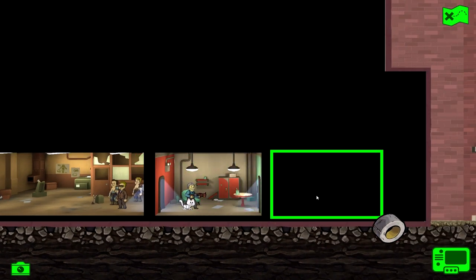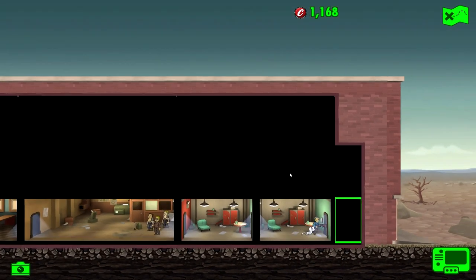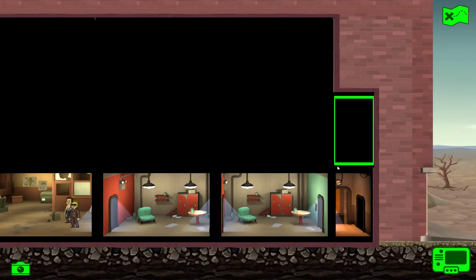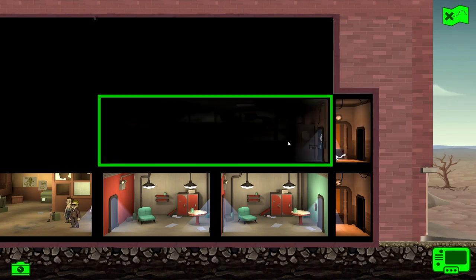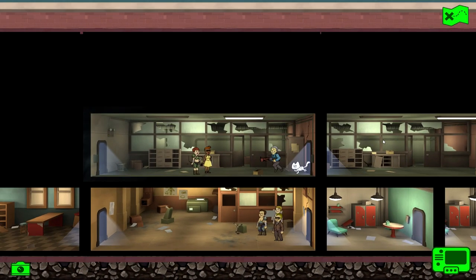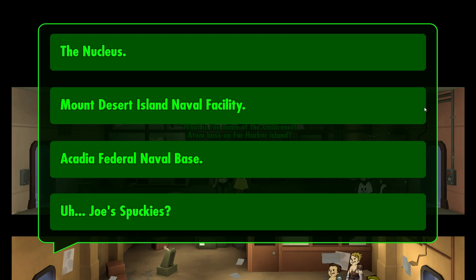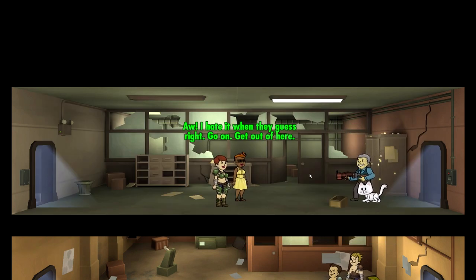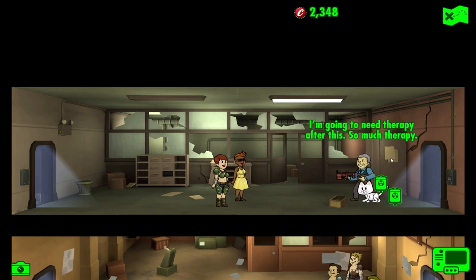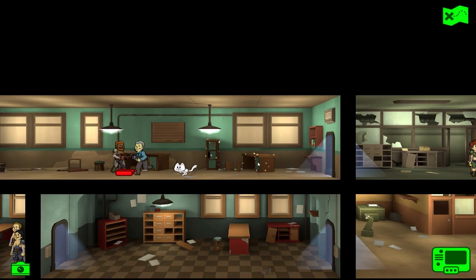Probably gonna be raiders in this one - no, just boxes. I'll take it. We're gonna walk out of here with so much caps if there's two more floors and we keep answering questions right. That means so many upgrades. That's why I love these game show gauntlet quests - ridiculous amounts of caps if you know what you're talking about. 'What's the name of the Children of Atom base on Far Harbor?' The Nucleus - sounds familiar. That's definitely the Nucleus. Yes! We got 1200 caps!